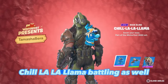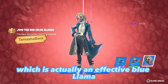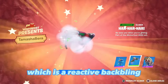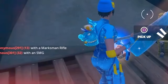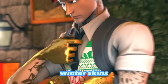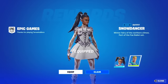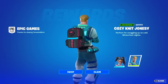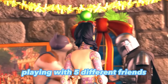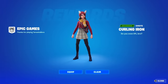Fortnite subscribers can also claim the Chill La La Llama back bling, which is a reactive blue llama that sneezes every time you open a chest or get an elimination — and you get it for free. On top of this, there are two new purchasable winter skins: Snow Dancer and the Cozy Knit Jonesy, in case you like picking up a Christmas skin from the store.